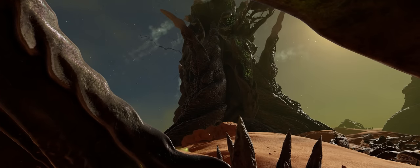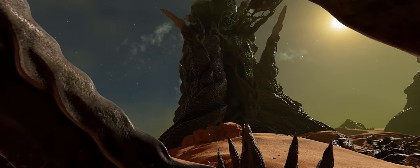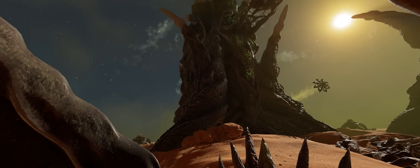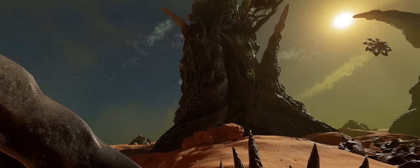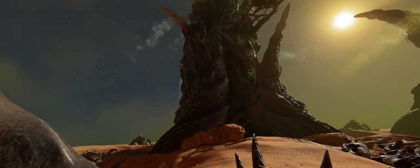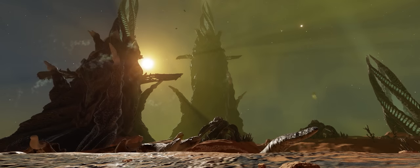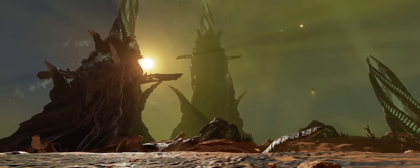The teaser trailer for Update 17 that Frontier Developments released at PitCon in September heavily hinted that something would be happening to the Matrix sites that the Thargoids had established in some systems around their Titan megaships. The sites had previously given the impression that there was perhaps some quake-like movement around them and that they might have even been growing. This appears to have indeed been the case, and oh boy were they growing. If you visit the formerly named Matrix sites you'll now find in its stead what is known as a Thargoid Spire site.